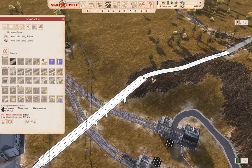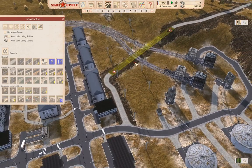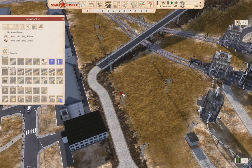We'll build with rubles. That gets us a road up there — I kind of like that. Okay, it's not ideal, but I think we can live with it.